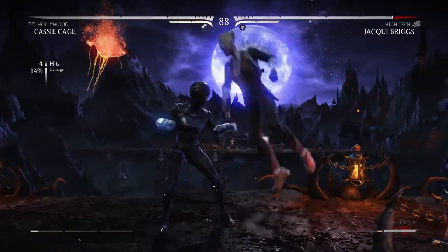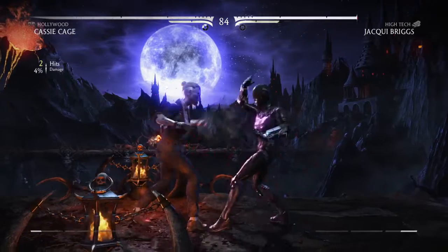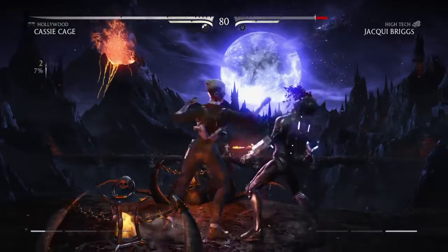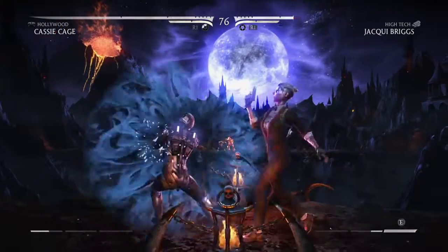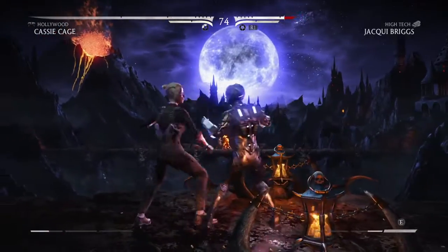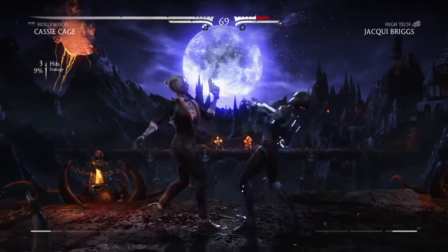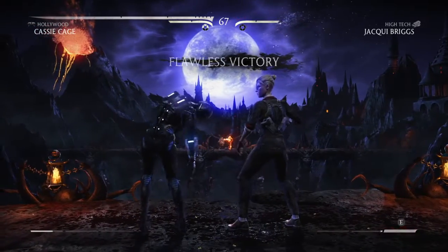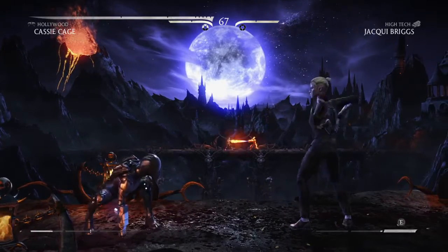Now that you've done that, once you come back to the console and wait a couple of seconds, you should be able to get two banners — Cybernetic Jacqui Briggs and Undercover Cassie Cage. These are insanely good unlocks.